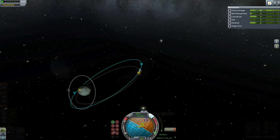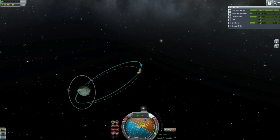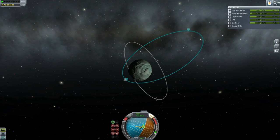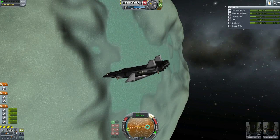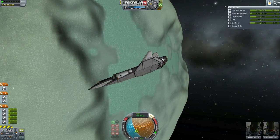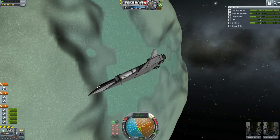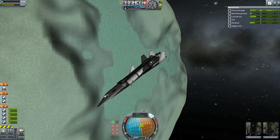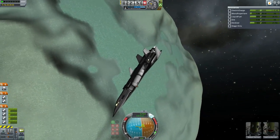Here is Minmus orbit insertion, with a low periapsis. Then at periapsis the ED Prime brought down its apoapsis into a tight orbit in preparation for landing. One other thing the ED Prime has is four Rockomax 24-77 thrusters aimed down to allow it to land VTOL-style on low gravity objects — possibly the Moon, though the Moon is a little tight on thrust-to-weight ratio. Bodies like Gilly, Pol, Bop, and Minmus it can handle with relative ease.